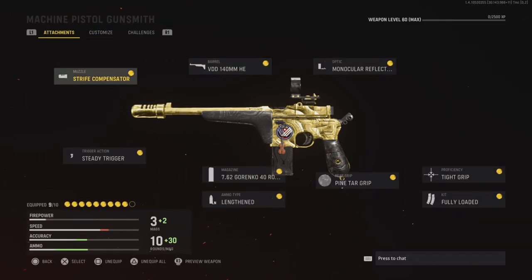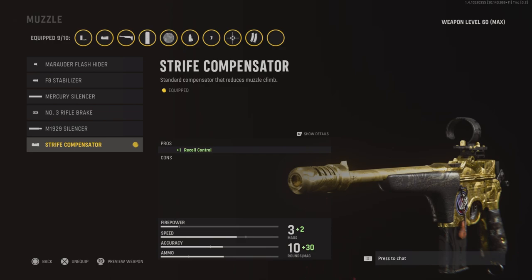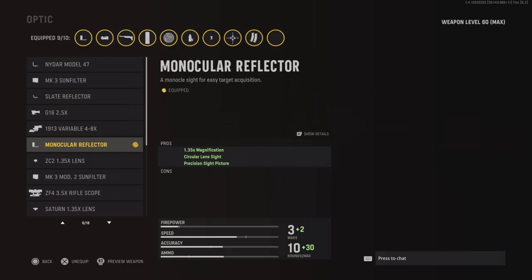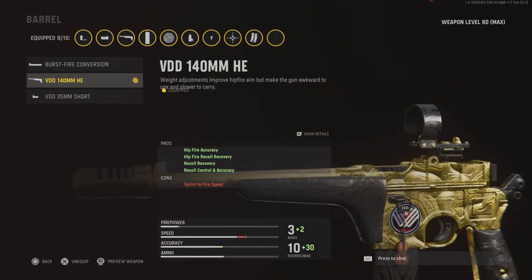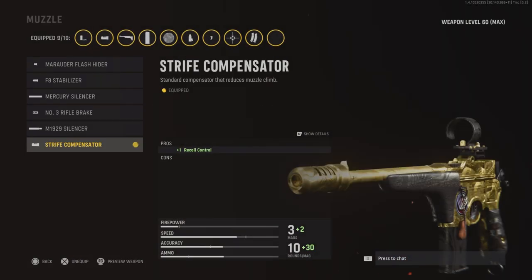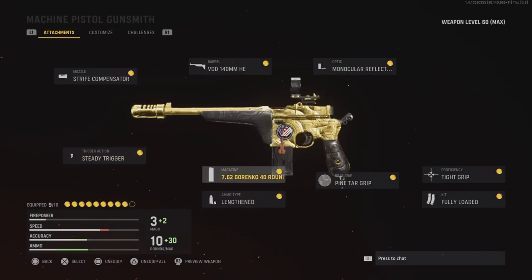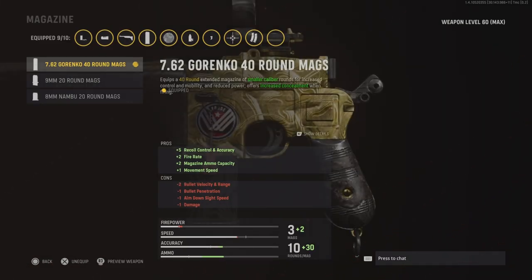Here's my class setup for going for bloodthirsties and everything. I'm running the strife compensator, VDD 140mm HE barrel, and a molecular reflector — I use those for hipfire accuracy and recoil recovery, especially recoil control, because this gun has a lot of recoil. I also have a steady trigger for more recoil control. This thing is a recoil machine. Next is the 7.62 Gorenko 40-round mags — your best attachment since it gives you 40 rounds, enough to get at least two kills.